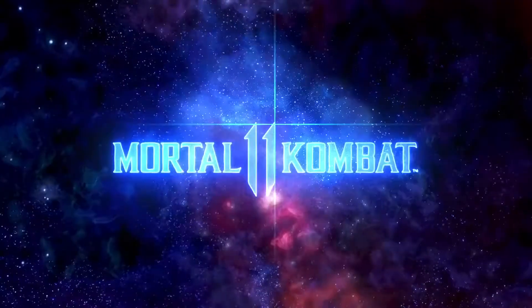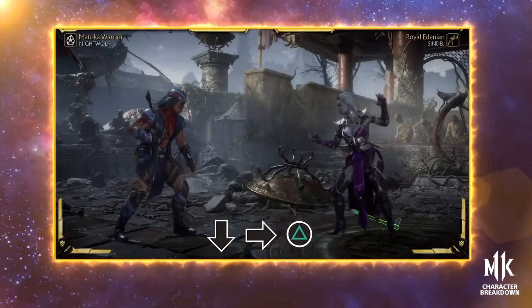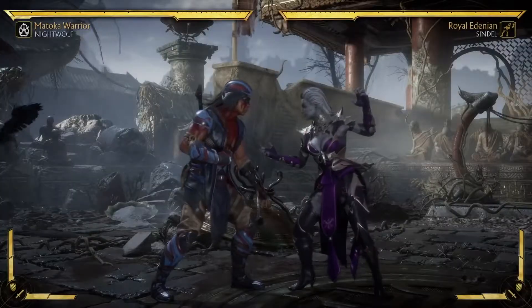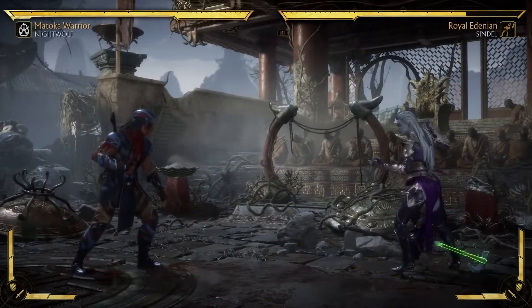A more unusual move, but one that we might start seeing more of, is Moonfall. Nightwolf throws his Tomahawk on the ground and it can be recalled as an attack that allows for combos and potential mind games. While it's on the ground, however, certain attacks become unusable until it's called back.